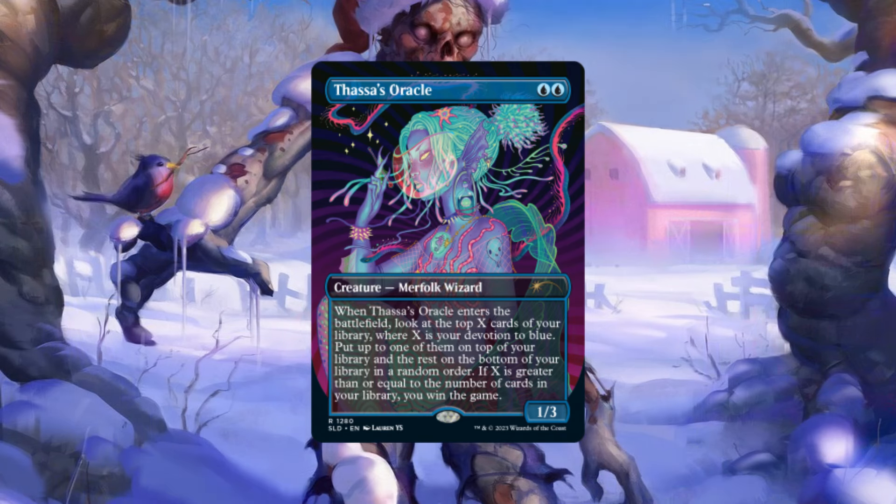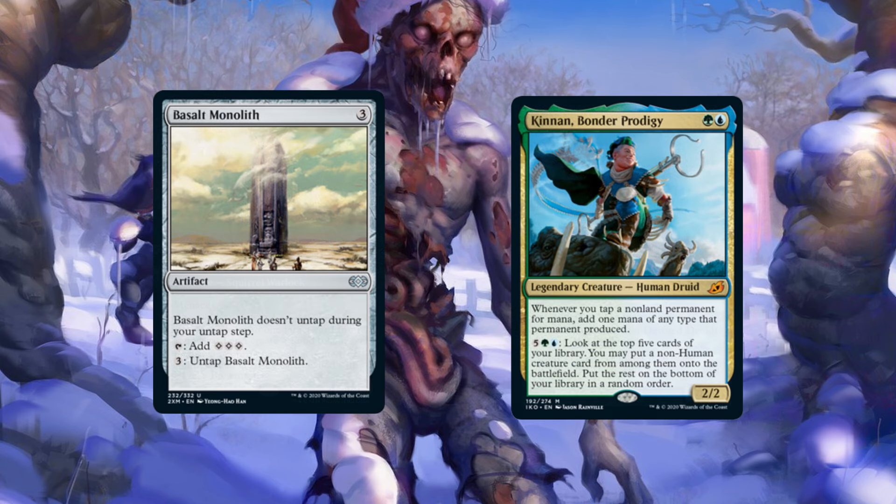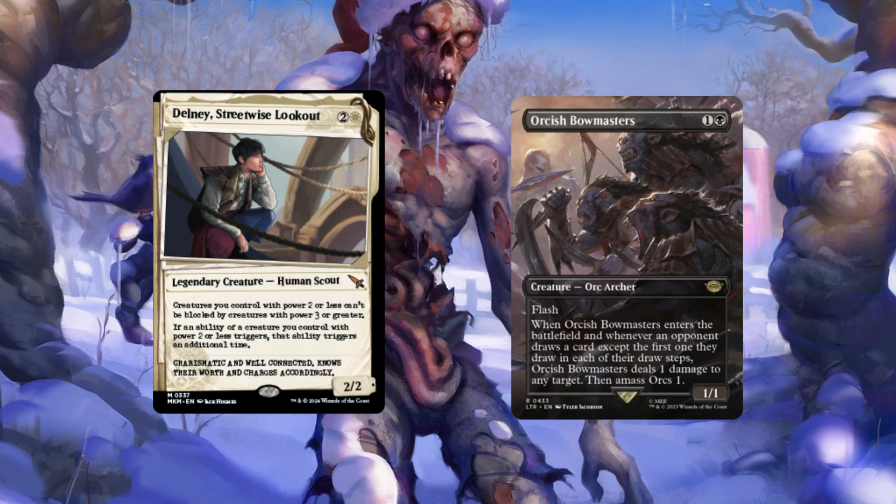As we're still dissecting the deck, what are the win conditions? The biggest one recently has been Devoted Druid plus Hazel's Brewmaster — that's been really phenomenal. Brewmaster itself can be directional: exile someone's Birds of Paradise to make a bunch of mana. Ranger Captain is great with it. There's also Survival of the Fittest to put that creature in the graveyard and get Hazel from it. And with Kinnan-Basalt-Delny, or just Kinnan-Basalt and Thrasios, you obviously get infinite mana. I've Bowmastered people to death with Delny a few times — two pings every single draw in a draw-heavy meta is just murder, and you're making your Orc army huge.